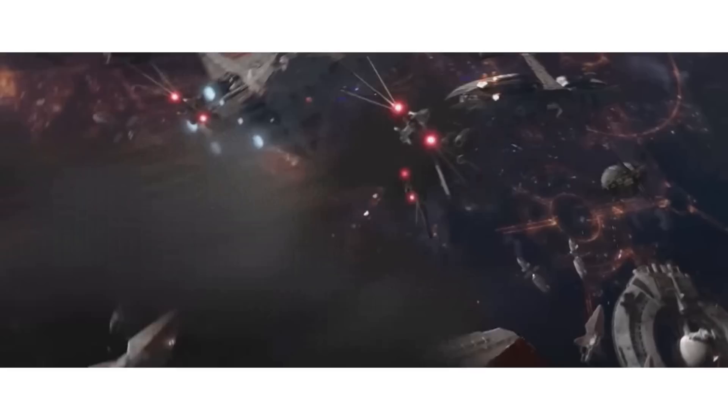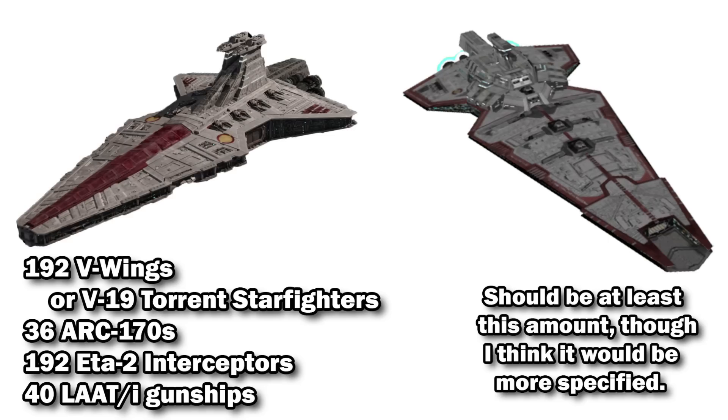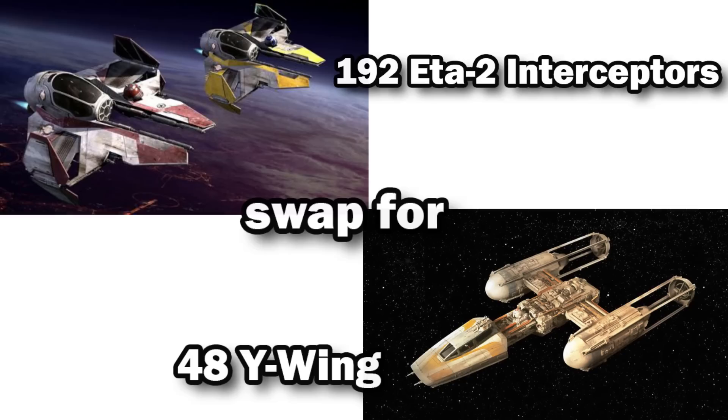Since it was deployed during the Clone Wars and was bigger than the Venator, we could imagine it could carry at least 192 V-wings or V-19 Torrent starfighters, 36 ARC-170s, 192 ETA-2 interceptors, and 40 LAAT/i gunships. But since it was more focused on ship-to-ship warfare, I think it would keep the 192 V-19 starfighters for their concussion missile payload, and swap out the ETAs for 48 Y-wings — roughly four times smaller than the ETA-2, so 192 divided by four.